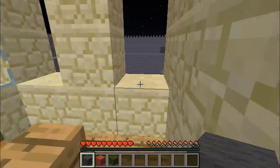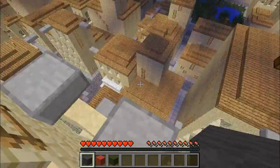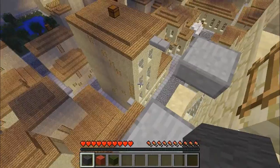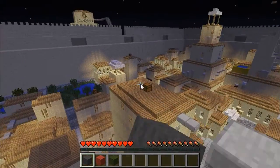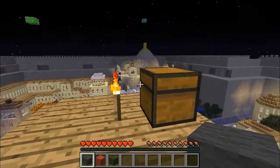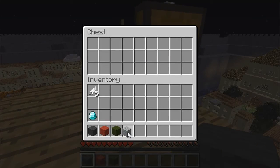How the hell do I get up there? That was an easy jump. Those chests — all they have is feathers, that's all I found at least. Light gray — very cool.